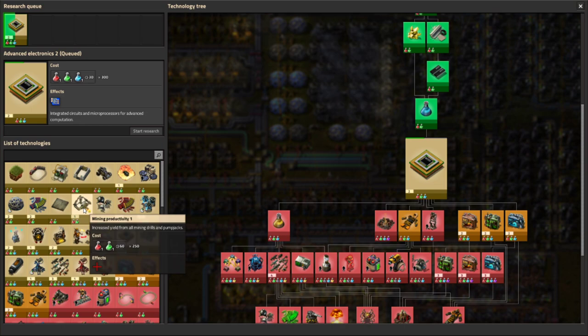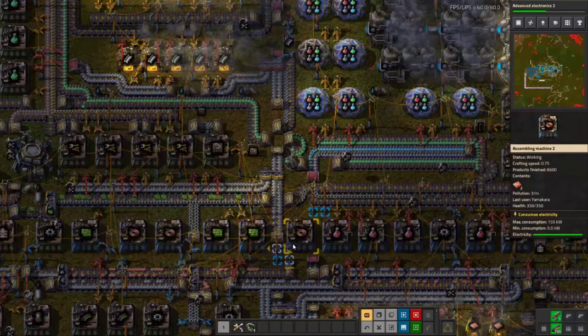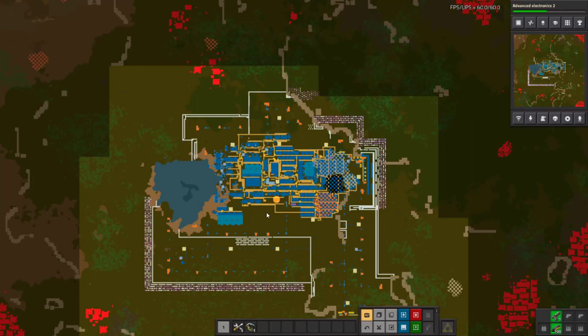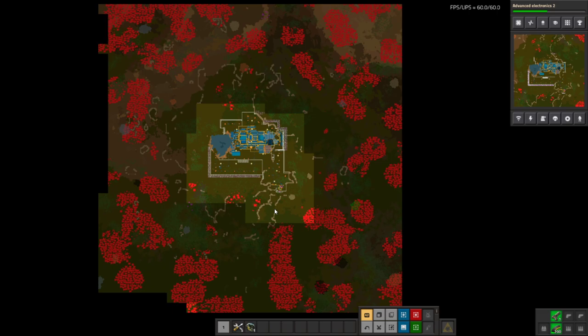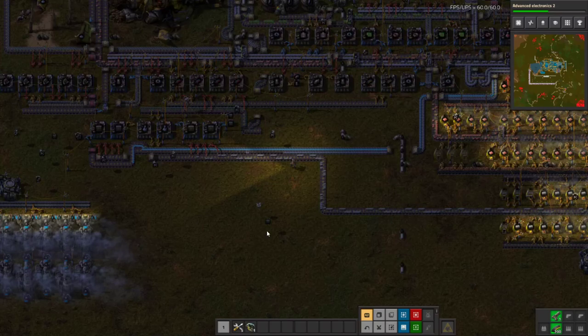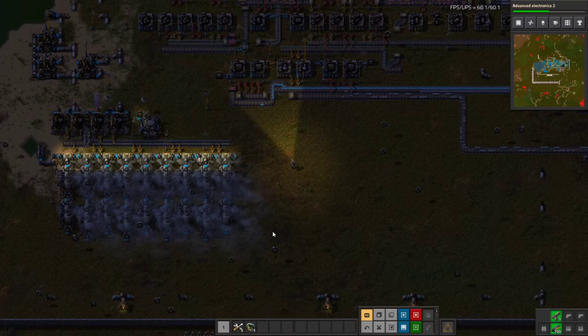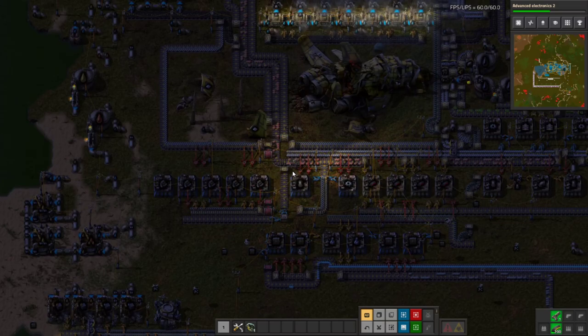We've got advanced electronics queued up. What do we want next? Let's go with Military 3 and then we'll get a tank going soon — we have tons of military backed up, so we are ready. Looking at the minimap, our starting area was about this circle here, and the biters have already taken up residence in a lot of areas. Anywhere that was easy to claim doesn't exist anymore — so wherever we want to start claiming space is going to be a battle. There are no more easy fights. Sadly, that's just how it goes.